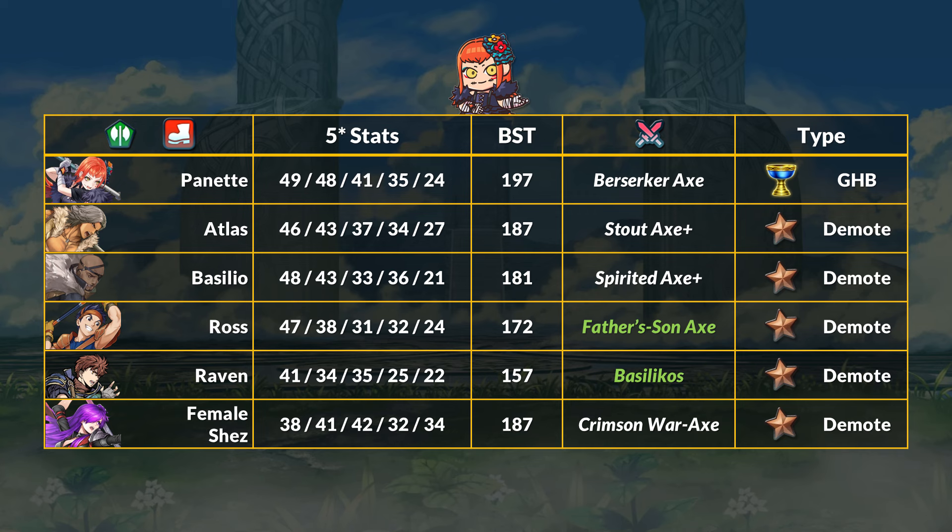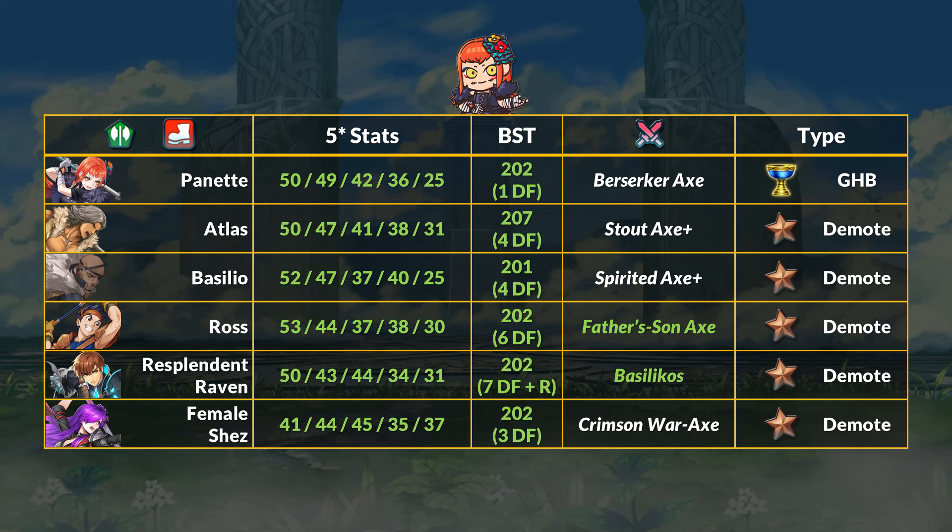On the 3-to-4-star side, Panette is a little more unique, although Atlas is fairly similar stat-wise and he's a trainee. Basilio is another Berserker with less speed. Ross is an older comparison, and for fun, I just wanted to showcase Raven with full investment. With the new Dragonflower limit, Raven can get 7 sets of Dragonflowers — that's 35 extra total stats. With his Resplendent outfit, that's another plus 2 to each stat, so 45 total. A maxed out Raven trades attack and defense for speed and res, and Pimoshes is similar, although she trades a lot of HP for a lot more resistance. Panette isn't really a huge standout due to her stats — we've got a lot of Berserker type units — however, they don't have the Berserker Axe.